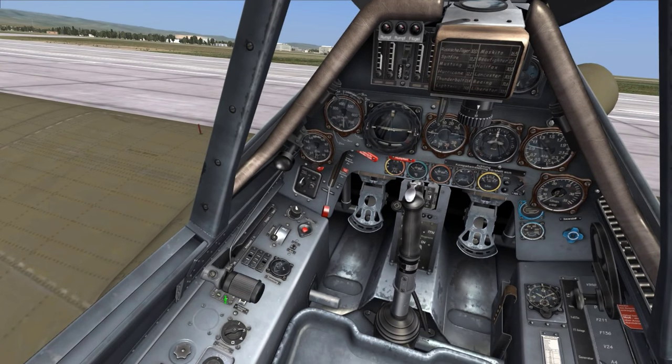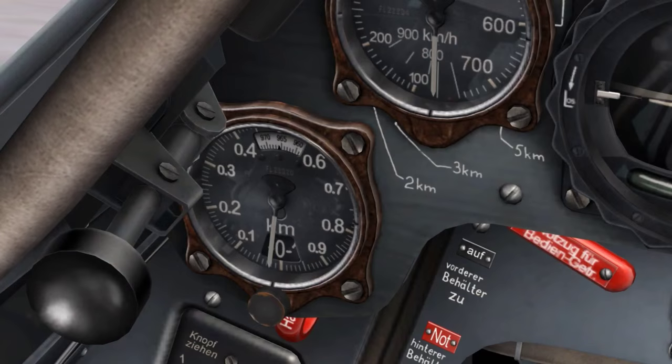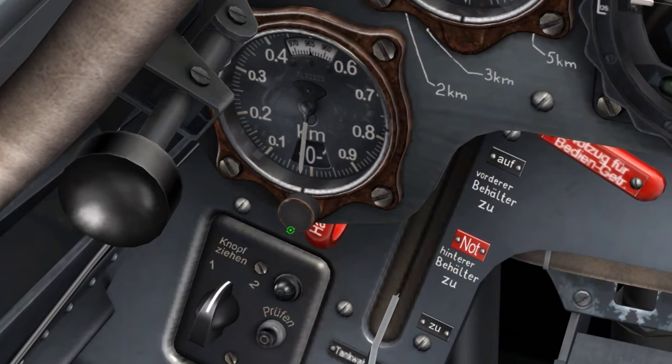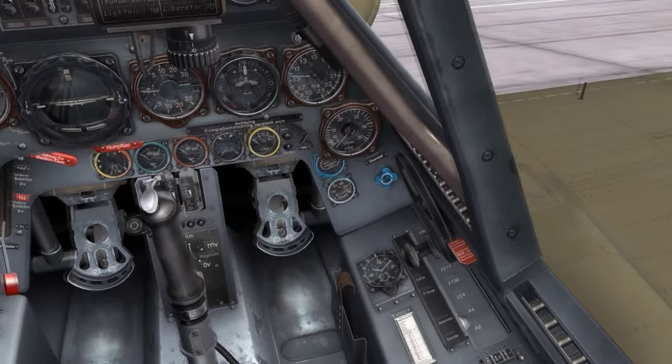Next, verify that the landing gear is in the extended position, and set the altimeter for the QFE of the takeoff airfield by rotating the pressure set knob until the indicator zeroes out. Beware — rotating the knob past zero will introduce an error, so bring it down to zero, then slightly up until you see the indicator move.